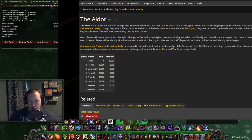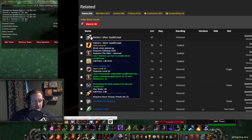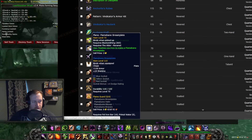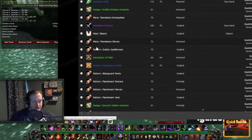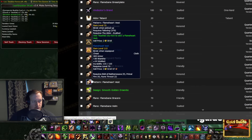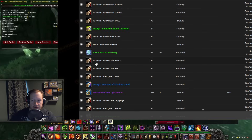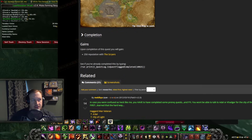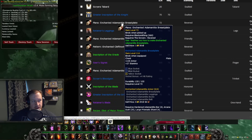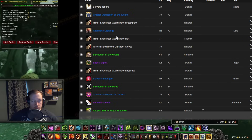This is where the transmog element comes in, because with these reputations you get access to some very lucrative patterns and recipes. Looking at the available patterns, we have Flamebane Breastplate and Flamebane Gloves for blacksmithing, Blast Guard Pants for leatherworking, and Flameheart Bracers, gloves, and vest for tailoring. So we have a bunch of patterns available from the Aldor faction. You go Aldor first, pick up all the patterns for your profession, then hand in More Basilisk Eyes to gain Scryers reputation and pick up those recipes as well. For blacksmithing specifically, you also have the Enchanted Adamantite set — a 4-piece set — all available from that faction.